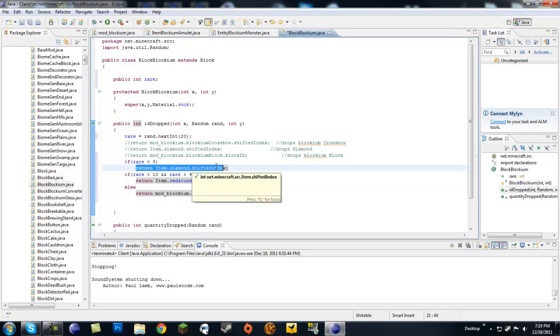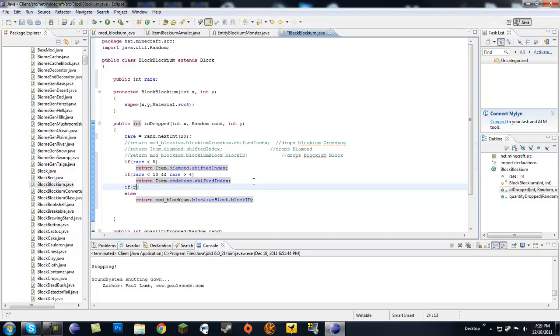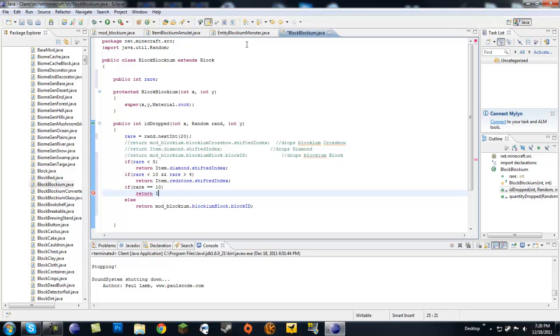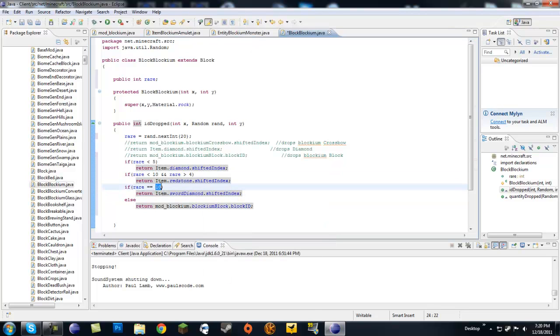So there's a 25% chance it's going to drop a diamond, a 25% chance to drop redstone, and then a 50% chance it's going to drop a blockium block. You can tag as many ifs as you want onto this. For example, if rare equals equals 10 — because when checking equality in if statements it has to be two equals signs — it drops return Item.swordDiamond.shiftedIndex. That's 1 out of 20 chance to get a diamond sword, 5 out of 20 for redstone, 5 out of 20 for diamond, and 9 out of 20 for a blockium block.